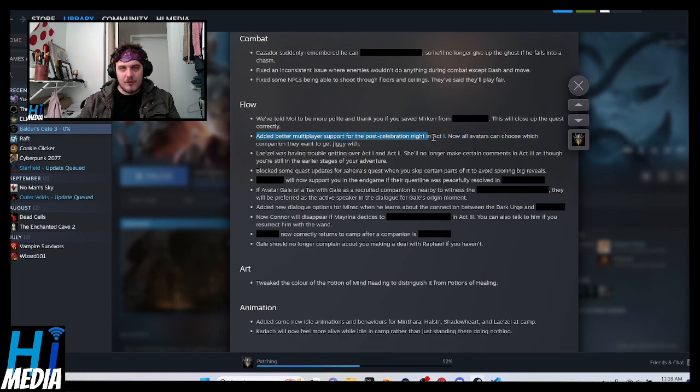Added better multiplayer support for the post-celebration night in Act 1 — now all avatars can choose which companion they want to get jiggy with. Lae'zel was having trouble getting over Act 1 and 2, so she'll no longer make certain comments in Act 3 as though you're still in the earlier stages of your adventure. Blocked some quest updates for Jaheira's quest when you skip certain parts, to avoid spoiling big reveals. And Gale should no longer complain about you making a deal with Raphael if you haven't.